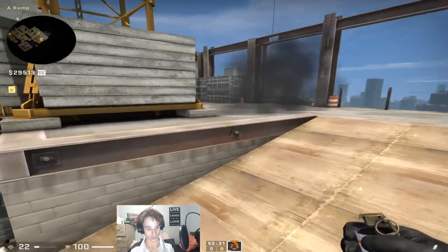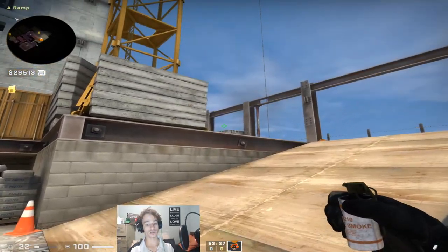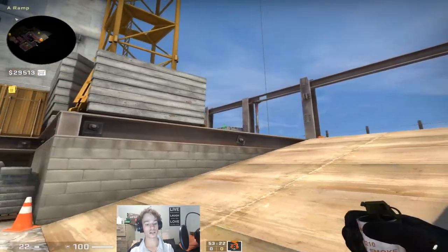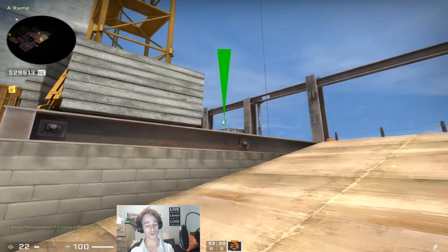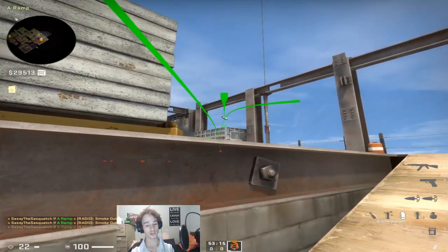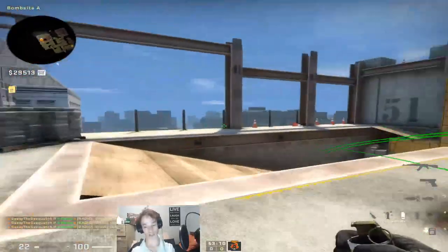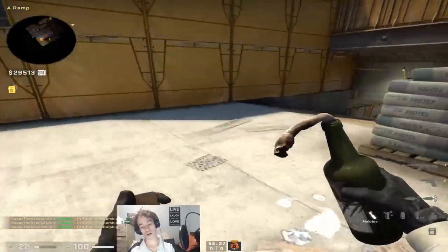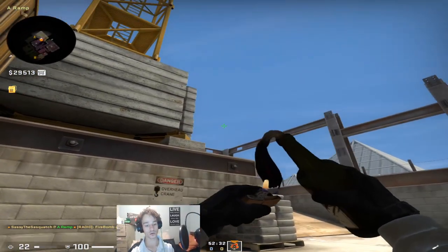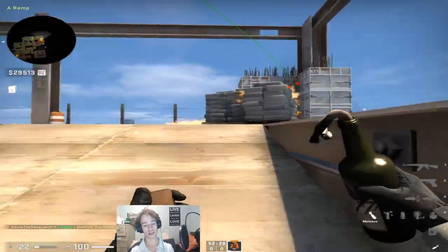If you want to smoke off the left side of the site, or the right side, you come into here, aim at the top of this line here, and you're just stepping through. You can pretty much do it from anywhere along here, as long as you're aiming towards the right. Pretty much lands there every single time. You also need to be able to molly sandbag — come here, aim pretty much anywhere on this pole, just a little bit up, and that'll land there nicely.